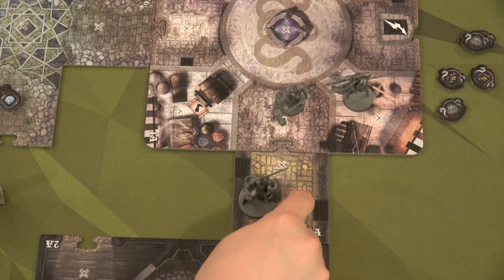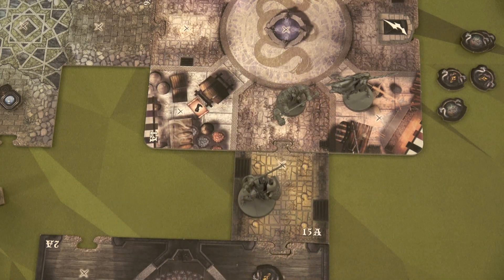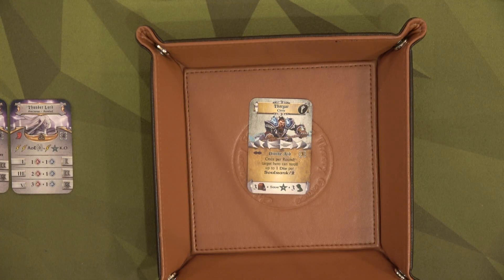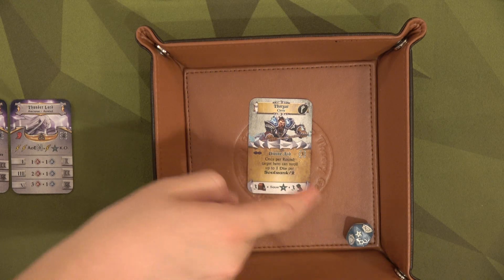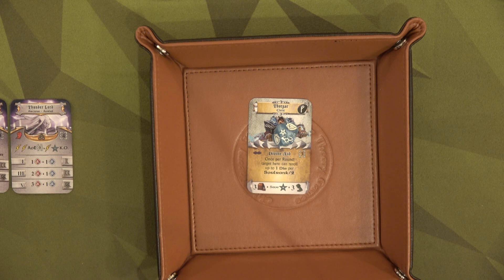Unfortunately, within two areas — one, two — we do have Thorgar, so he's also going to have to roll for a save. Thorgar's save is a star. Can we get it? Oh my gosh, that is a star! He is not affected. Man, they just dodged that lightning like nobody's business.